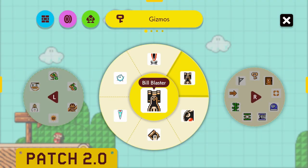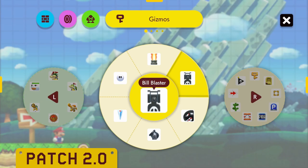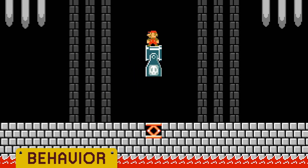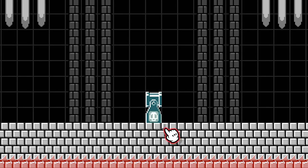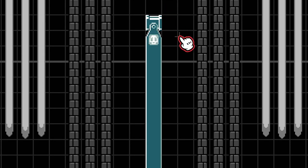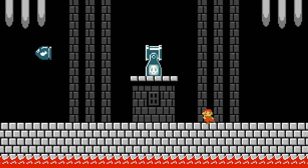A Bill Blaster is a gizmo asset available in every game style. It is considered solid and is also affected by gravity. It is one tile wide and can be between 2 and 14 tiles tall. A Bill Blaster will launch a Bullet Bill every 4 seconds, either left or right from the highest point of its body. The direction it fires depends on which side of the Bill Blaster Mario is on.